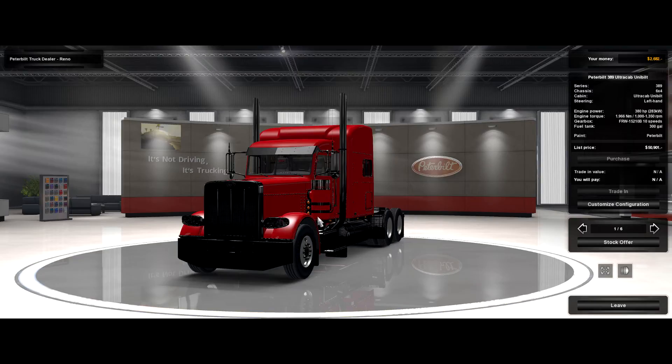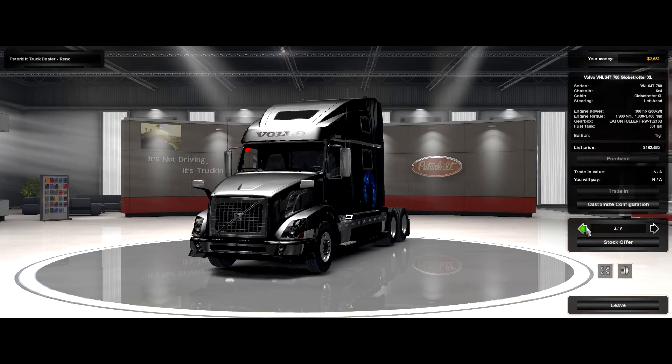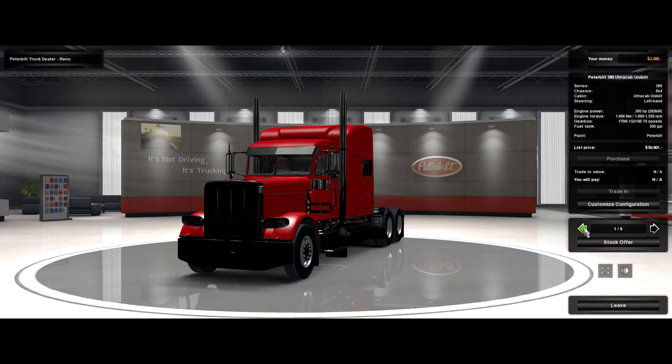One of the mods I have in here is the Pete 389. The price — yeah, that is a little low. $50,900. That's not quite right. That thing should be in the $170,000 range. The date cap does get a little lower in price as well. I have not driven this one yet — I just added it today. I've driven a prior Volvo and I just didn't like it. This one though, the VNL64T, is a version 2. I don't know if it's from the same modder I drove before, but if it comes up on a quick job I'll definitely give it a shot.